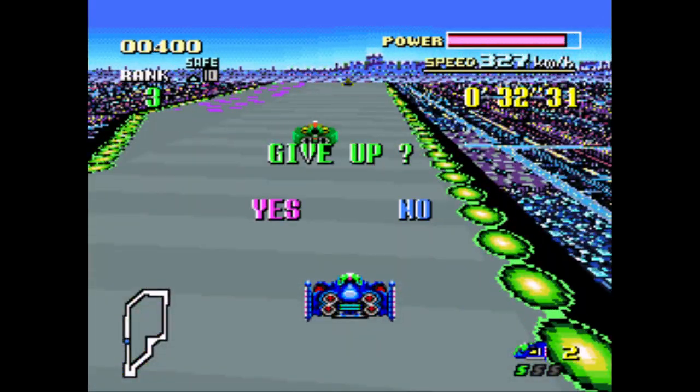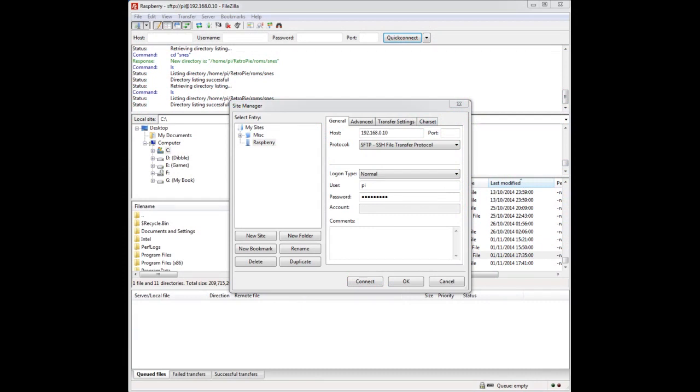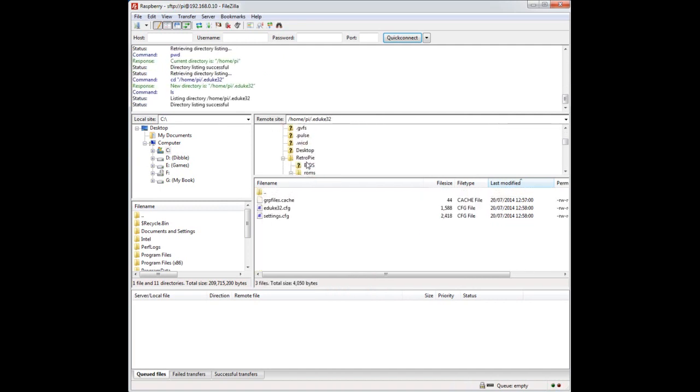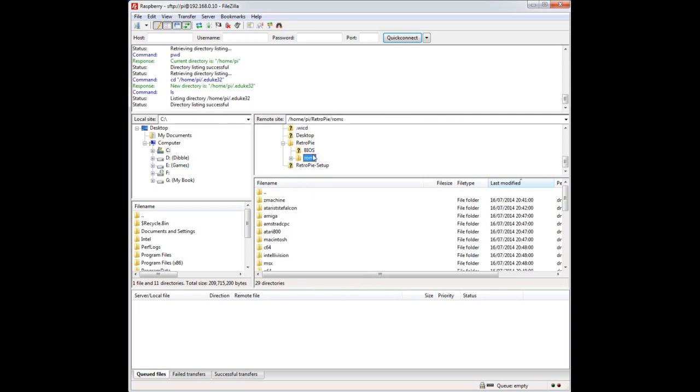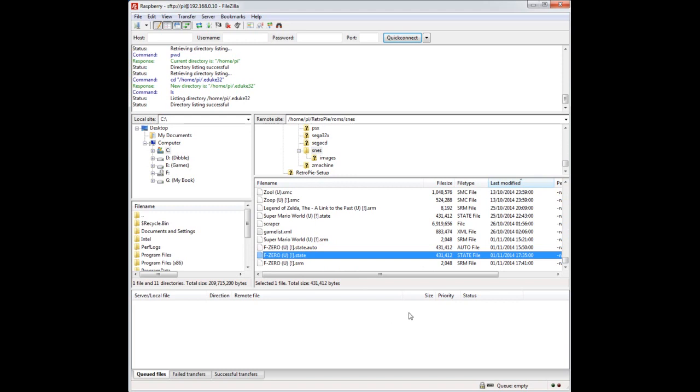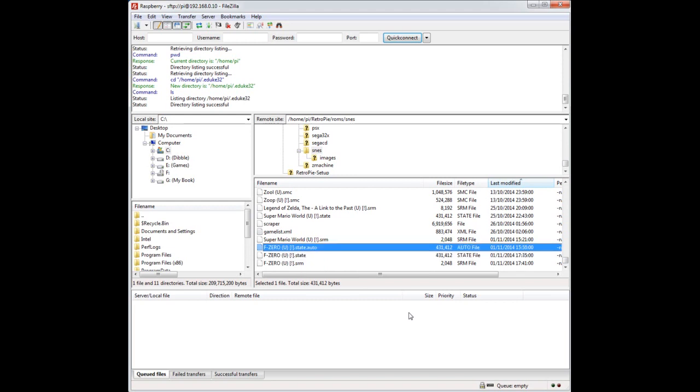Now let's have a look at the file system and where you can tweak the settings for these save states. We can see where RetroArch saves those .state files — the game save states as opposed to the inbuilt game data. If we connect using an FTP client, put in your IP address as the hostname and the username PI with password raspberry and hit connect, then go to RetroPie, then ROMs, then the SNES folder. At the bottom of the SNES folder you can see the state file — that's the one that got written when I hit F2 to manually save.